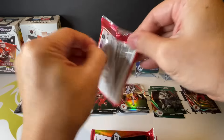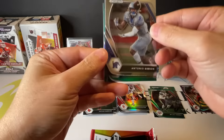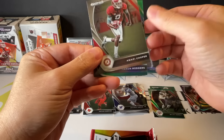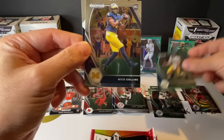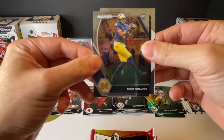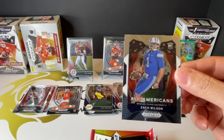Box number two. Gibson, Cooper, Aaron Rodgers green parallel. Niko Collins rookie. Here we go - Zach Wilson, All-American. Nice.